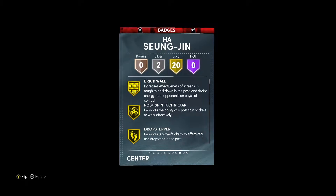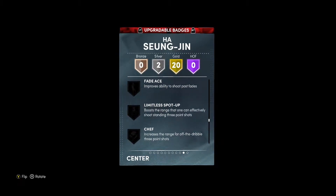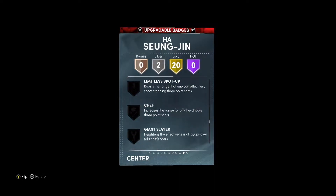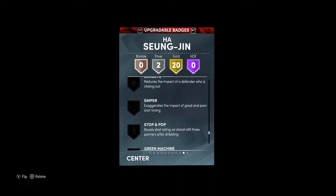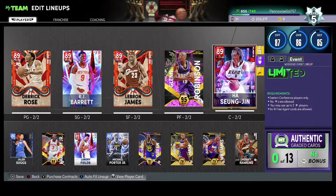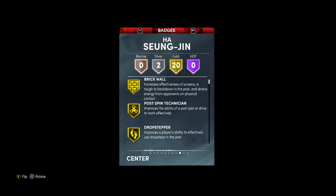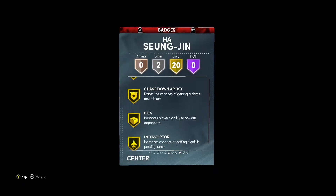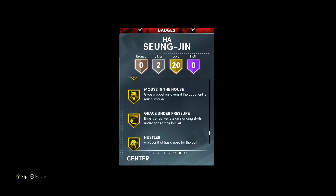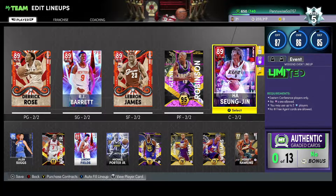The big question is whether he can shoot with that 63 three-ball. Looking at his upgradable badges, he can get Limitless Spot-Up, Sniper, Dead Eye, and most shooting badges in the game. On the defensive and big-man side he's got Brick Wall, Drop Stepper, Rim Protector, Chase-Down Artist, Box, Interceptor, Intimidator, Rebound Chaser, Pogo Stick, Back-Down Punisher, Mouse in the House, Hustler, Silver Posterizer, and Silver Tireless Defender.